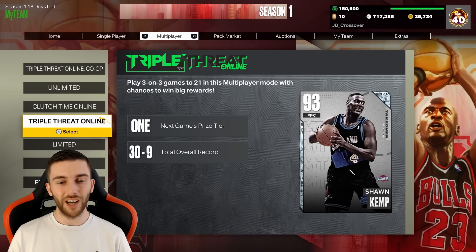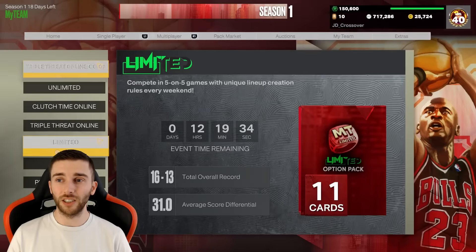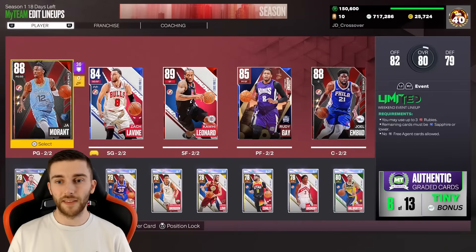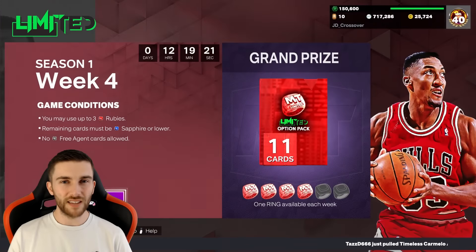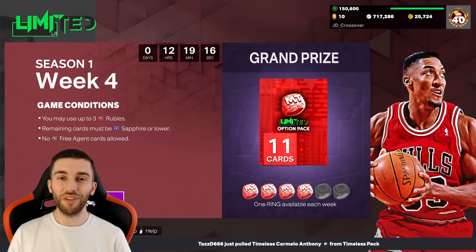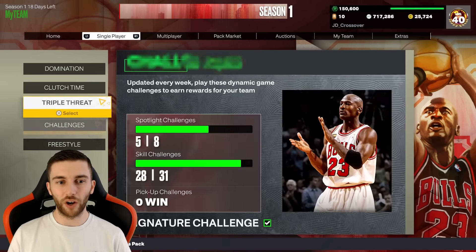We are 46 and 16 in Clutch Time, which is not good. I'm not good at this game, you guys know this. We have completed Limited though, so 100 tokens this weekend which is decent. Next weekend we're going to get 25,000 MT, which is very nice - we're at 717k right now. The team we used for Limited was Ja Morant starter card, Bede starter card, Zach LaVine, Kawhi and Rudy Gay. It took about six games - we had to play a full 25-30 minute game but thankfully we got the ring.